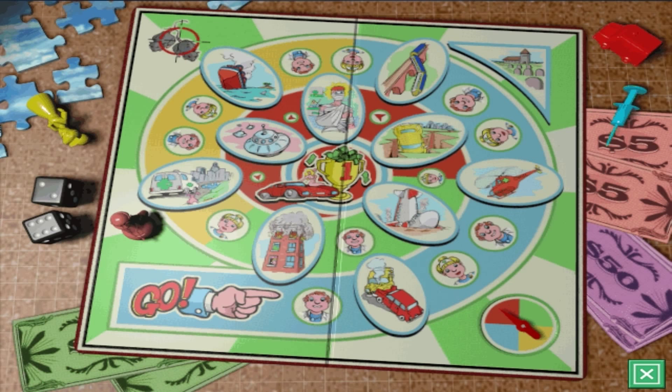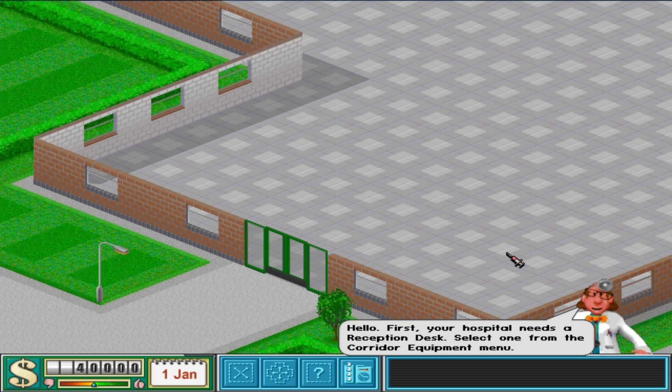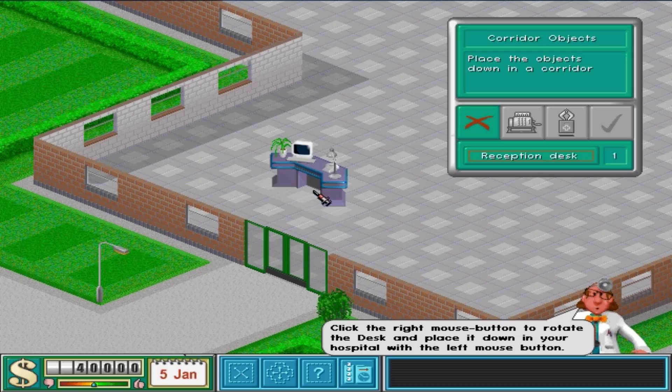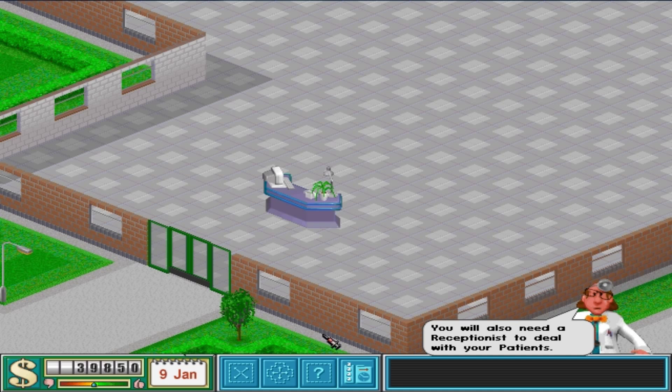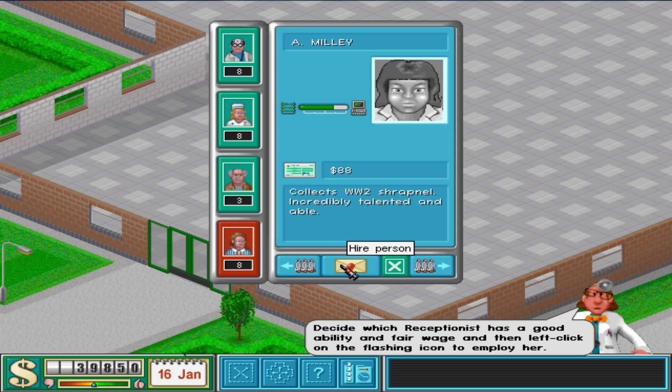Here we go with this little game board. We need to make a reception desk — right near the front door, there. And we need to buy a receptionist. Who should we get? Millie — incredibly talented. Well, I think I can forgive her creepy hobby. She's incredibly talented and able, so let's get her. Straight to work.